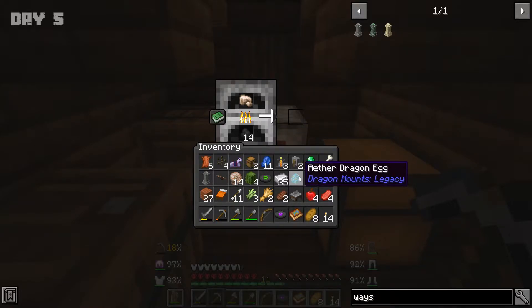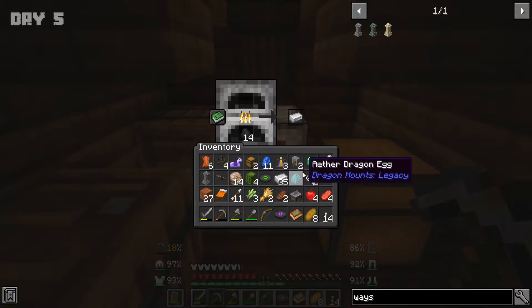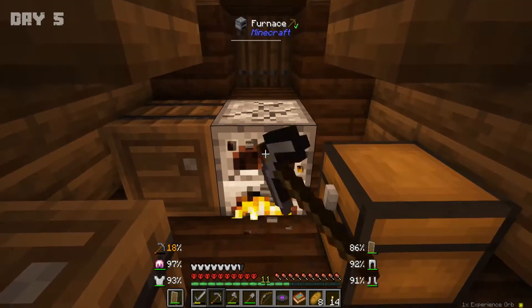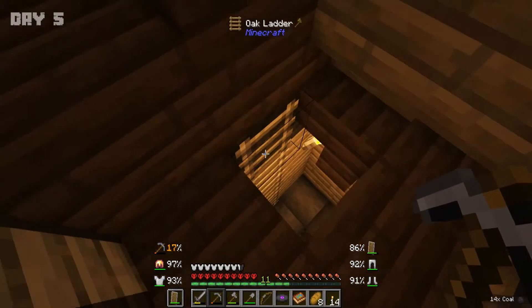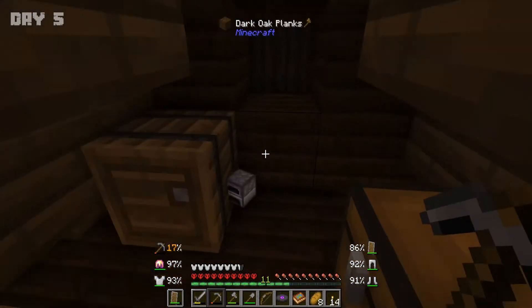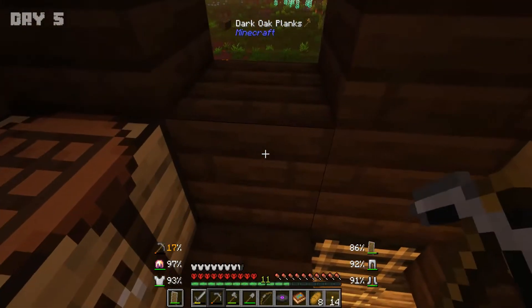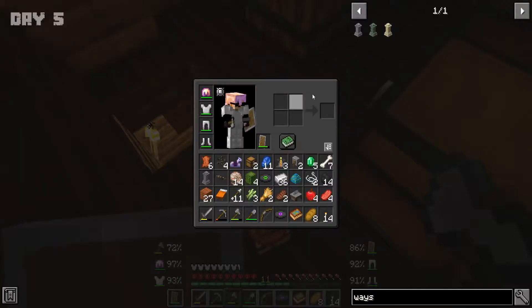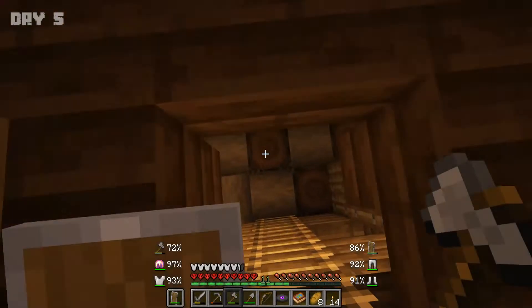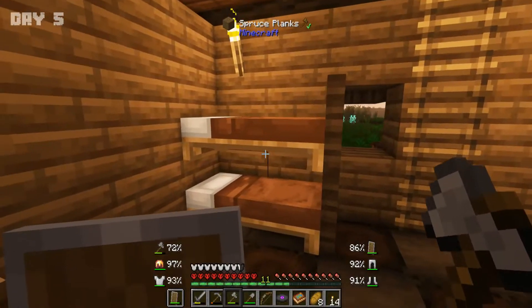I don't want to start messing around with stuff — I'm really curious about the Aether dragon egg, but at the same time I don't want to start clicking it and then get teleported or spawn in dragons that are going to wreck the show. That would be super bad news. We could leave this area as storage up here for now. As long as we don't get any spawns, I'm good.